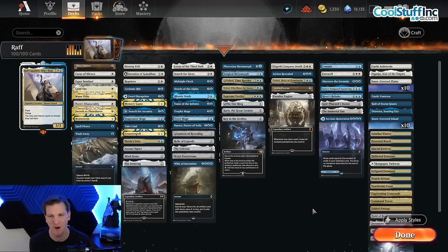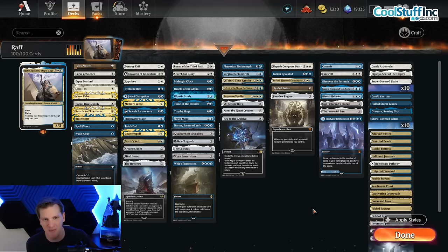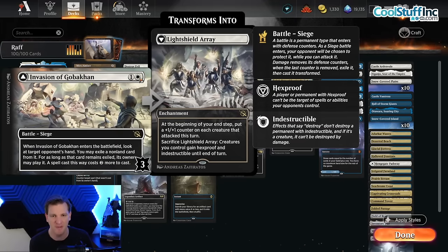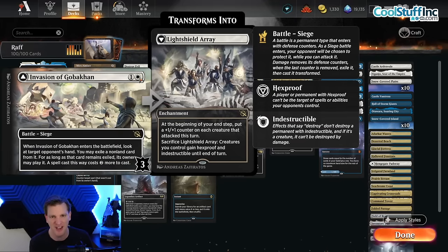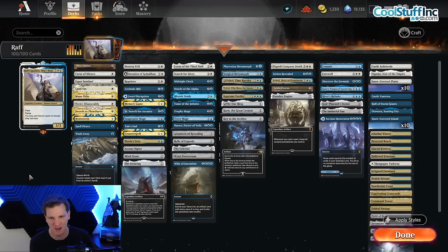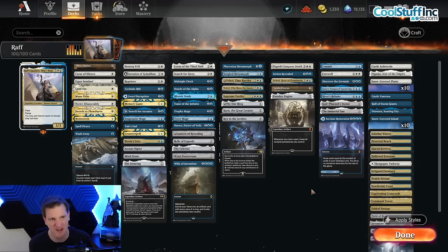I'm excited to play the deck. I'm always excited to play Raph, but I haven't done a video on him in years. Probably the best new addition to the deck is Invasion of Gobakan — hit the opponent's hand and you have an evasive three-power commander that can flip the battle into the Light Shield Array, which makes your commander very, very hard to deal with. It's my favorite new trick in the deck for sure.